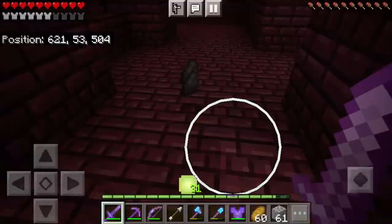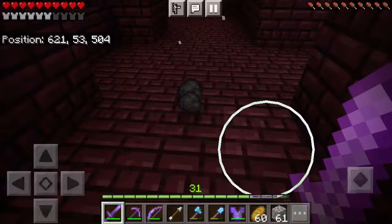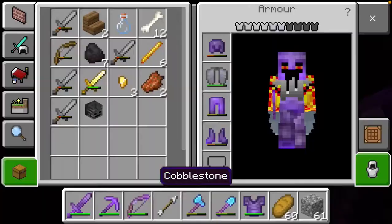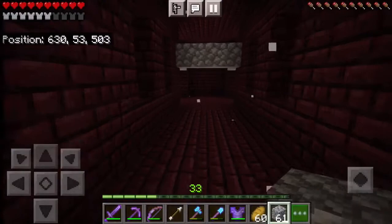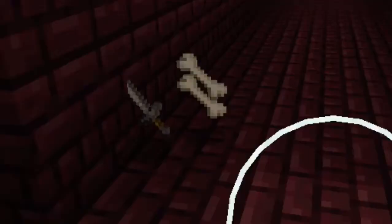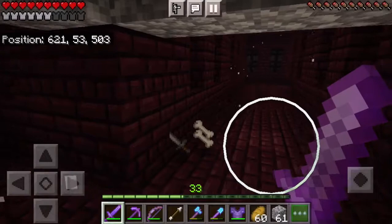Coal? Are you kidding me? Come on wither skeletons, drop your head! Skull number one — yes! That is what I'm looking for. Come on wither skeleton — you've fallen into my trap. But you dropped bones, a stone sword, and not even coal this time. Pathetic.